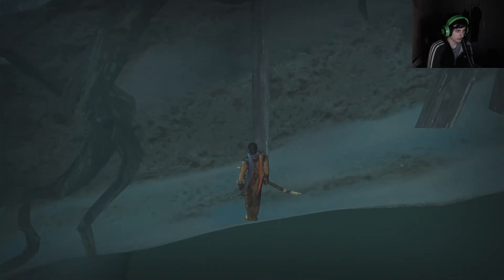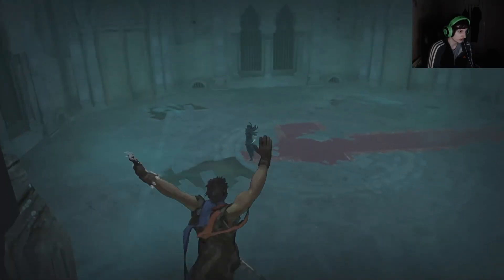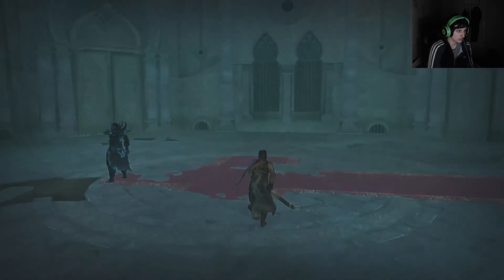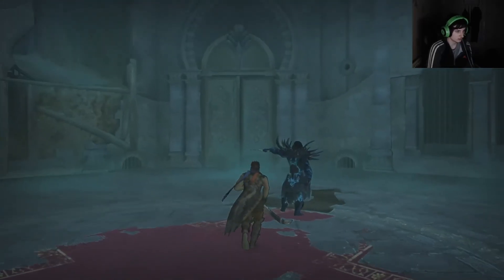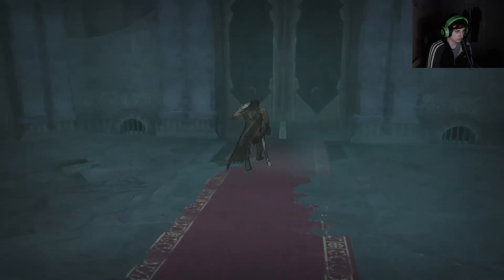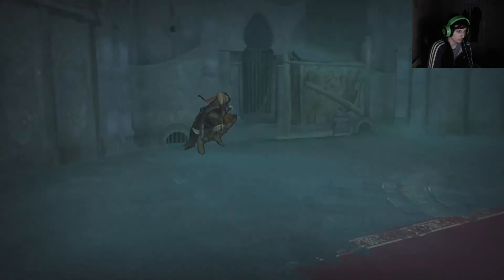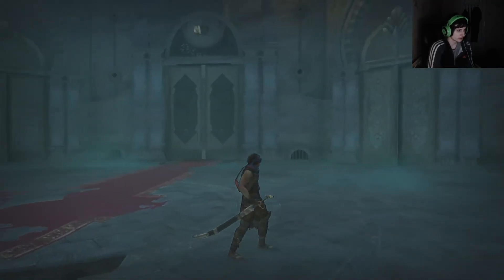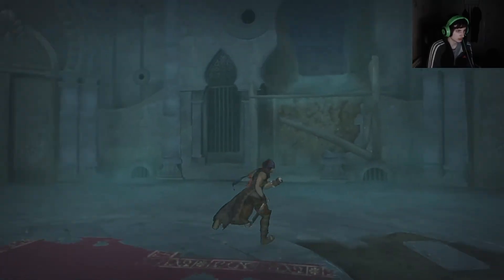Jump forward and then just mash jump once. Then you end up here and you can enter this fight. Unfortunately there's not much we can do from here on as far as I can tell, but I still wanted to document it. We need to get past this door but as far as I can tell there's no way of doing that. However, we have skipped the fight as well as unlocking the double jump ability by doing this.